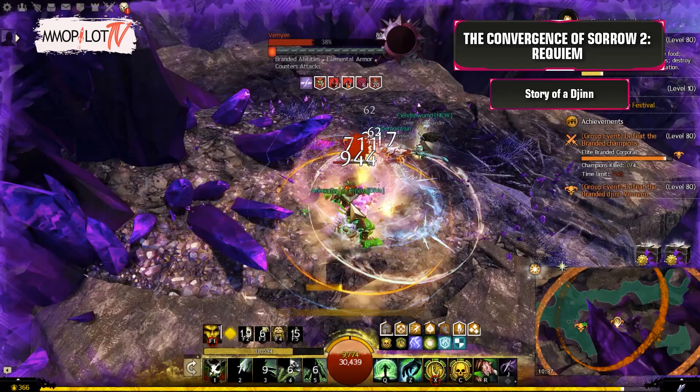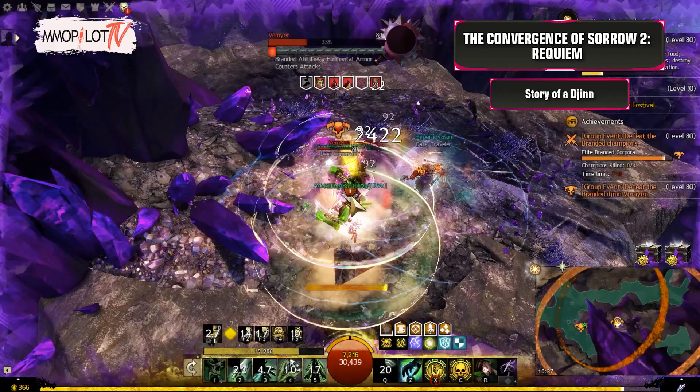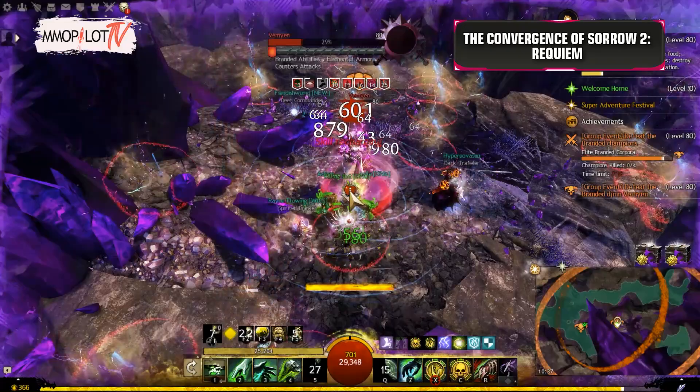Story of a Djinn: Complete the event Defeat the Branded Djinn Vemian — this event chain starts in the Confluence of the Elements. Then talk to Zia the Radiant in Sun's Refuge and choose the second dialogue option.